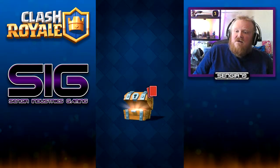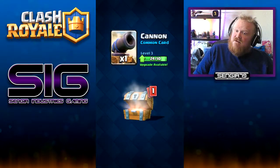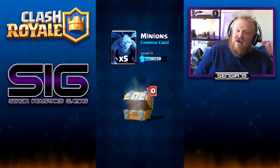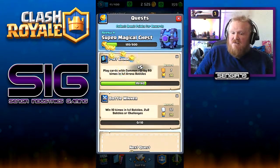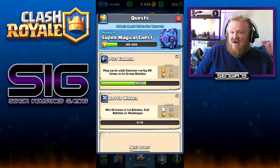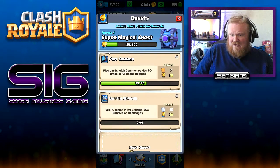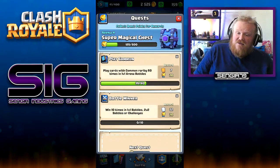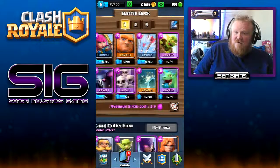We also have a free chest, which gives us gold, gems, a cannon, and some minions — we'll need to get them to level six very soon. For quests, we need 25 more common cards played and 10 battles won in 1v1, 2v2, or challenges.